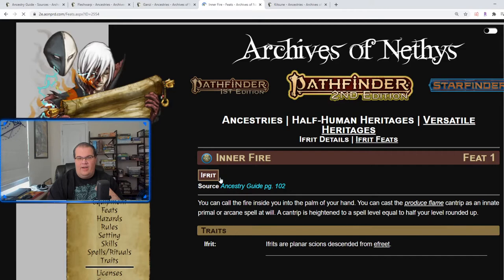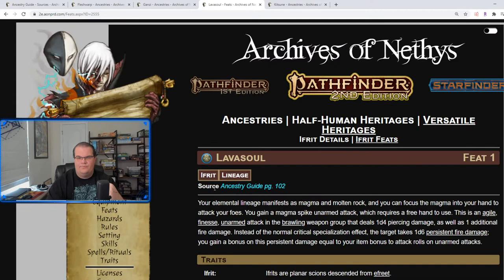Inner Fire: you can cast Produce Flame as a cantrip, giving you a little extra offensive oomph. Lava Soul gives you a magma spike unarmed attack — it's agile and finesse — and it does some fire damage. I would have liked it to be a ranged attack instead of a melee punch; more like a magma spike you throw at somebody, I think that would have been really cool.